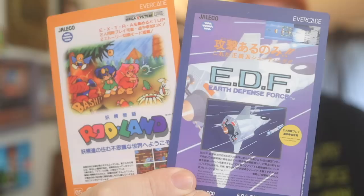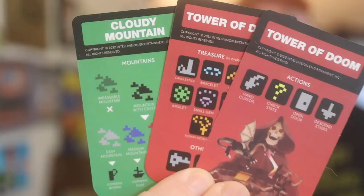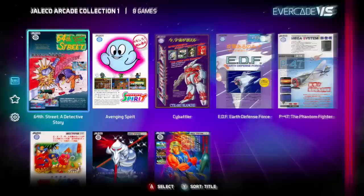These games not only come with a full-color instruction manual, but also fun little add-ins, like arcade cards for the Jalico collection, cards for the Galico and Morph Cat collections, and tip cards for Tower of Doom and Cloudy Mountain for the Intellivision collection. We're gonna look at footage for all the games on all of these cards — link in the description below if you need to grab any of them.